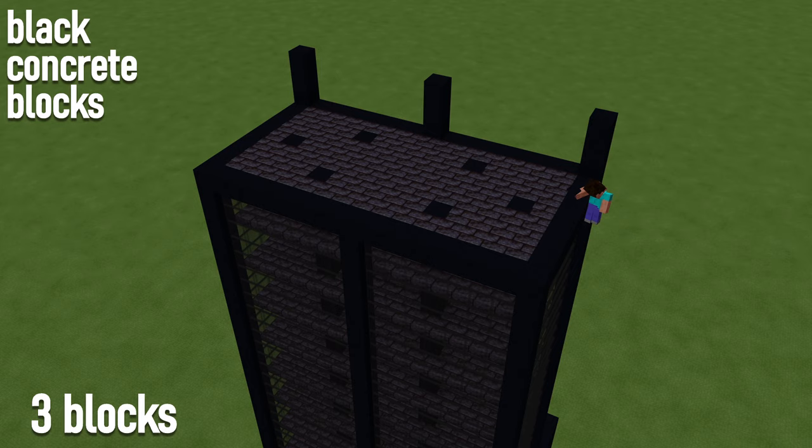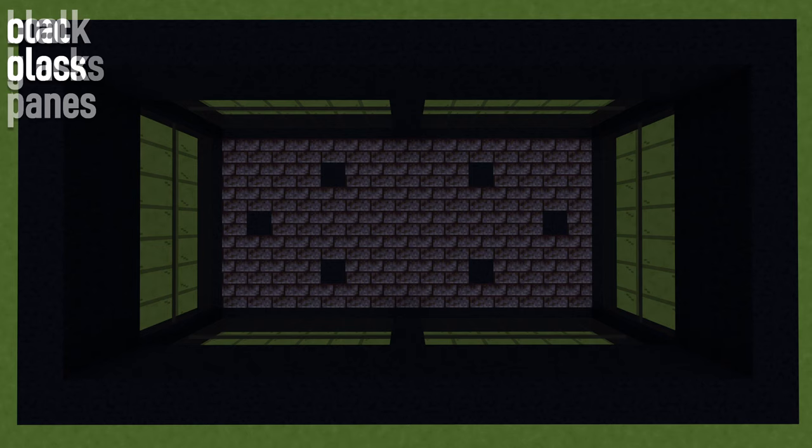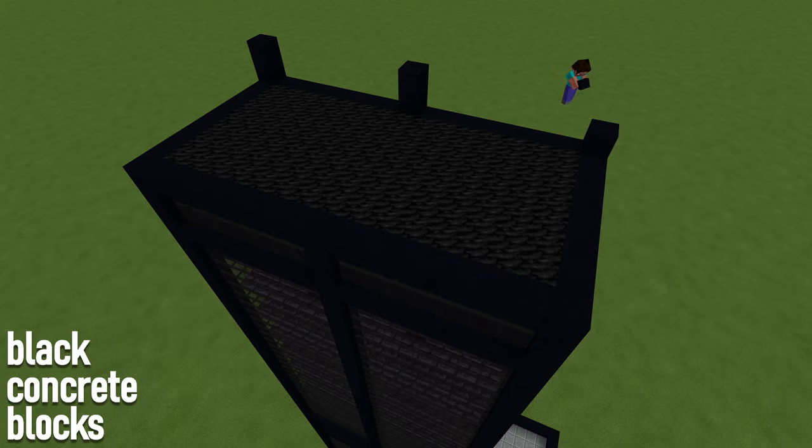Place three more concrete blocks on top of each exterior column. Connect the tops with rows of seven blocks and fill in the gaps with black glass panes. Place three rows of coal vertically along the inside of the walls, then fill in the remaining empty space on top with coal. Raise the exterior columns by a final two black blocks and connect the tops with rows of seven. Fill in the skinny gaps with glass.